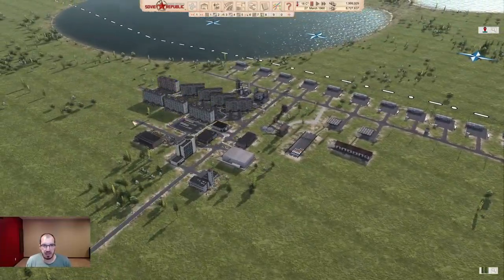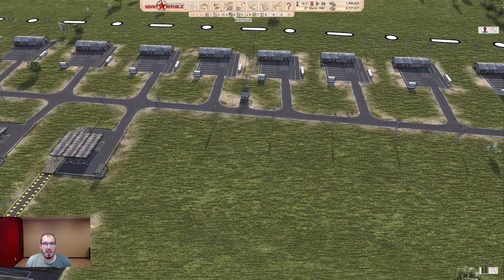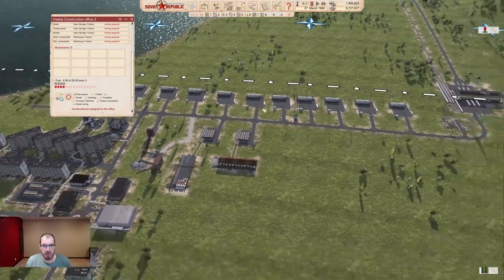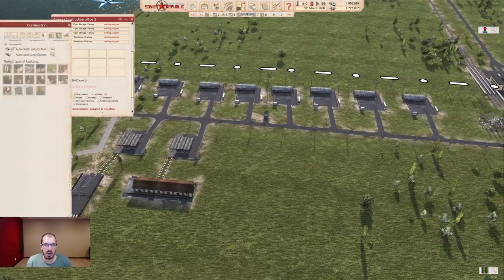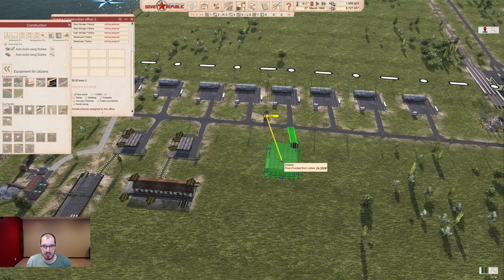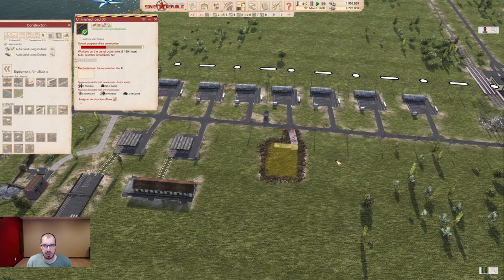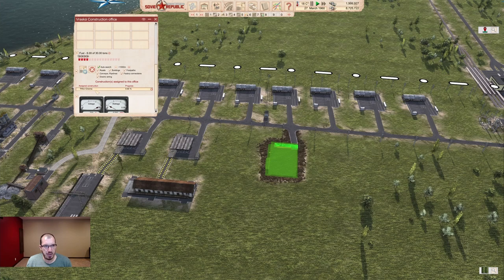We have a little city set up here — nothing perfect, but it will work for exactly what we need right now. Back in the day, when you would allow these construction offices to auto-search anywhere within the available range, you would say you want to build something, pick a building, and the construction offices would auto-assign to it after you have road contact to it. This guy says he's assigned to it — that worked just fine.